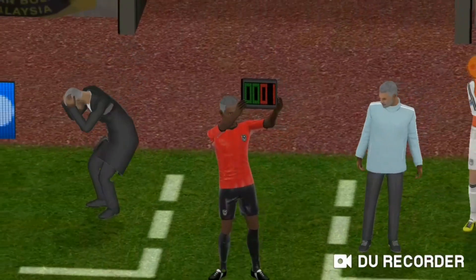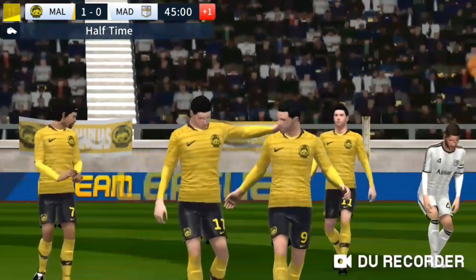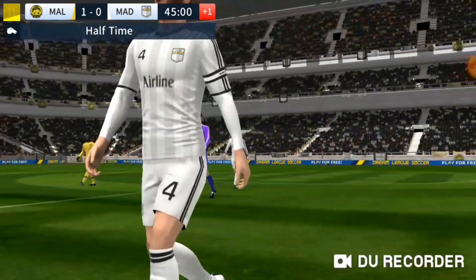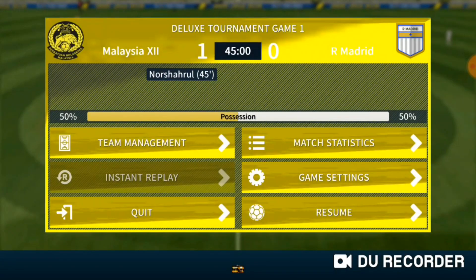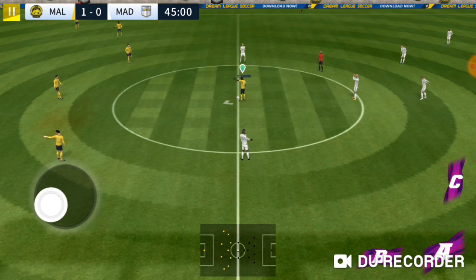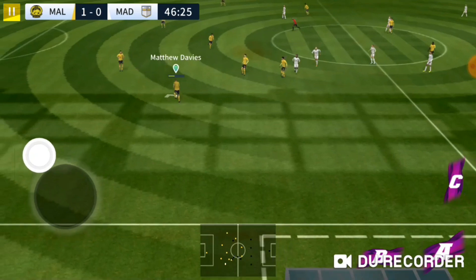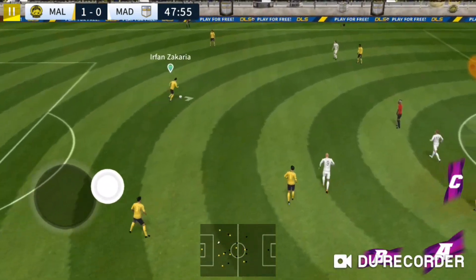The fourth official is indicating one minute stoppage time, so we're back under way. After 45 minutes it's half time. It's 1-0 — the losing team have the next 45 minutes to turn things around. The defender then back on the ball and with the defender now.